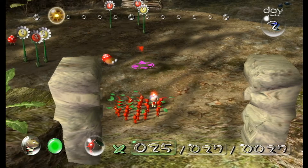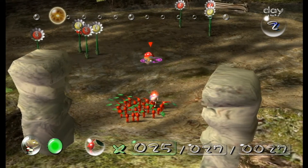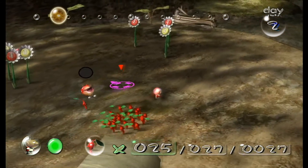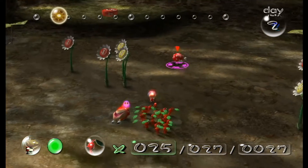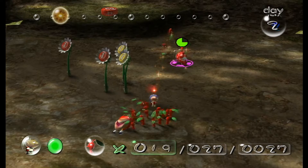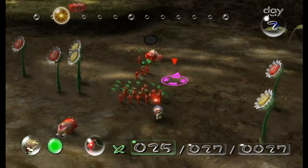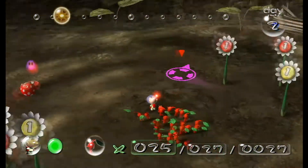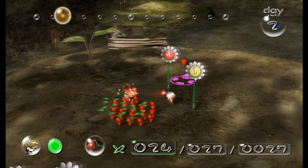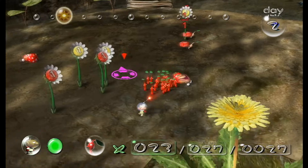Here we have our first enemy — we have Dwarf Bulborbs. If you can hit them on top of their backs without needing to charge, it will instantly kill them. But of course, I failed miserably with the second one. I'm going to try to save up on some of these because we're going to be seeing our new Pikmin type soon. Oh, I could go underneath those flowers the whole time — I wish I knew that earlier.